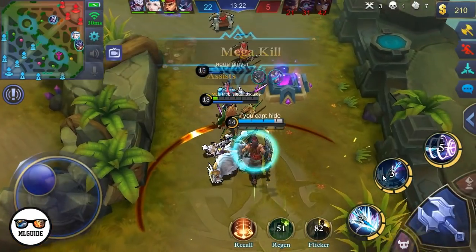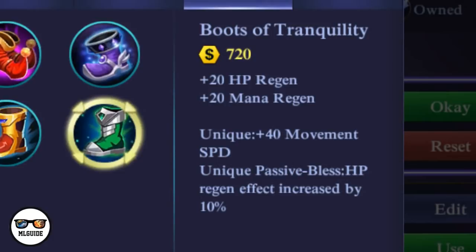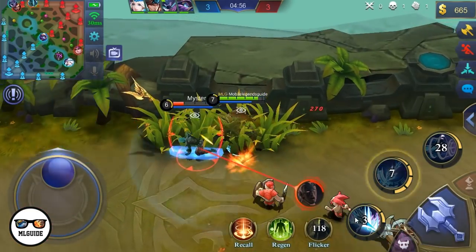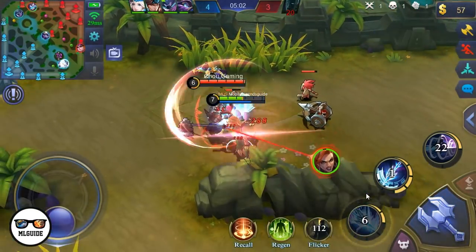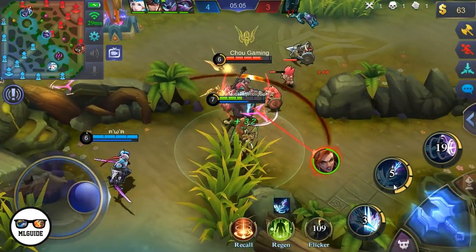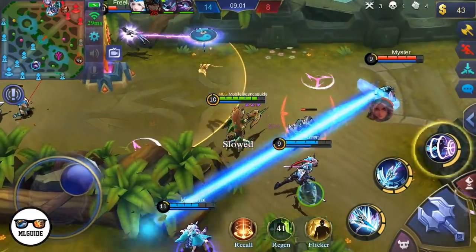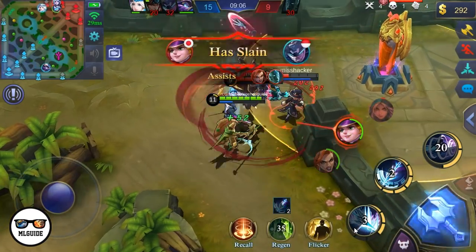Let's talk about the best items for Alpha, starting with his boots. The best boots for him are the Boots of Tranquility, which provide +20 HP regen, +20 mana regen, and a unique passive Bless that increases HP regen effect by 10%. This will add 10% HP regen to your second skill, which really helps since you'll be using it a lot. It will also boost any lifesteal item you have — and with Alpha, you're sure to have a lifesteal item in your set.